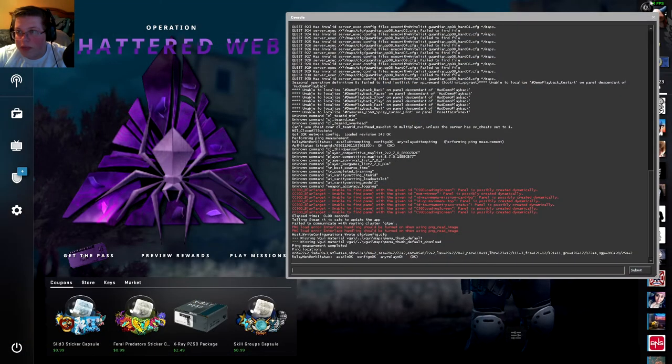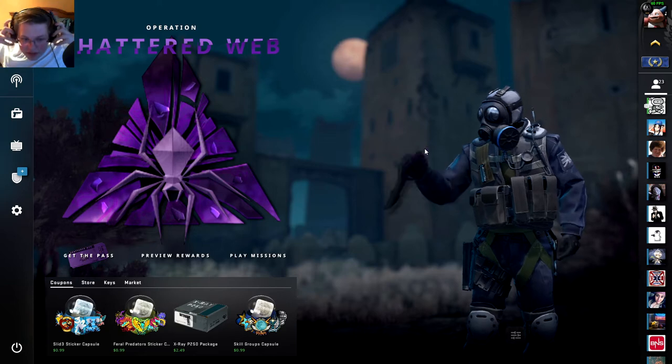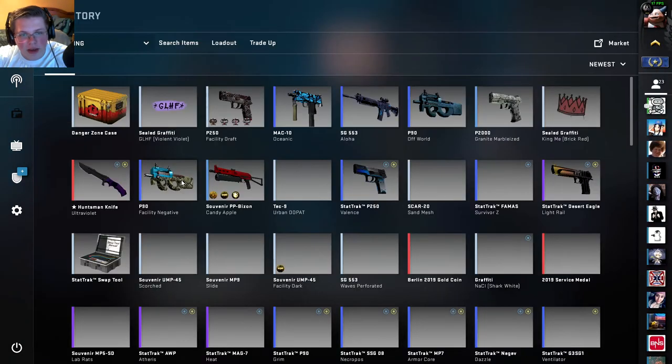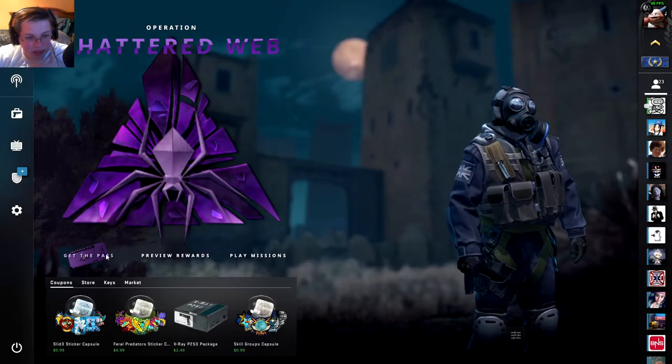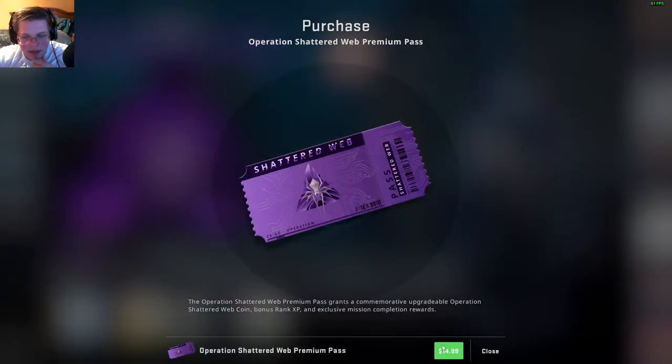I literally just opened the game. I haven't even closed my console yet. It's confirmed — Operation Shattered Web. They changed the look around a little bit. It looks like the background was changed and then we have Get the Pass, Premium, Reward. So let's quickly get the pass.